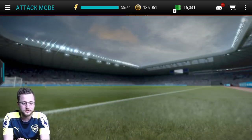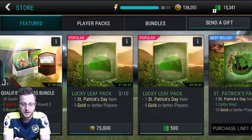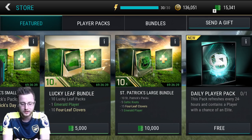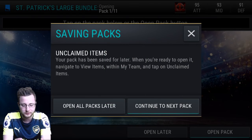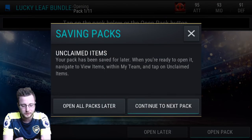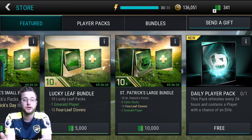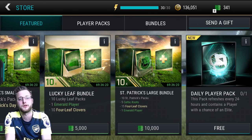What we're gonna do today is see if we can turn that around and see what's gonna be the better bet for us to get there. We got 10 Lucky Leaf packs and 10 St. Patrick's Day packs. We're gonna open all these packs for the Lucky Leaf bundle as well and see what gets us the better one. We get 15 four-leaf clovers as a topper for the St. Patrick's Day and 10 as a topper for the Lucky Leaf bundle, but we can get two Lucky Leaf bundles for the price of one St. Patrick's Day pack.